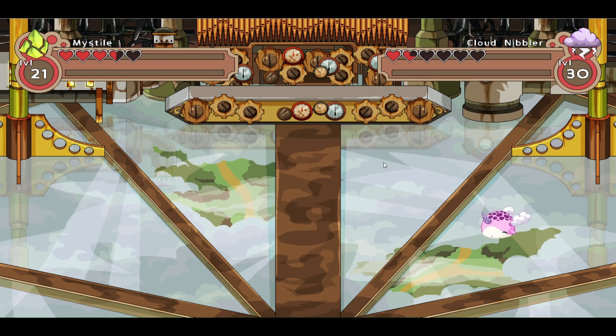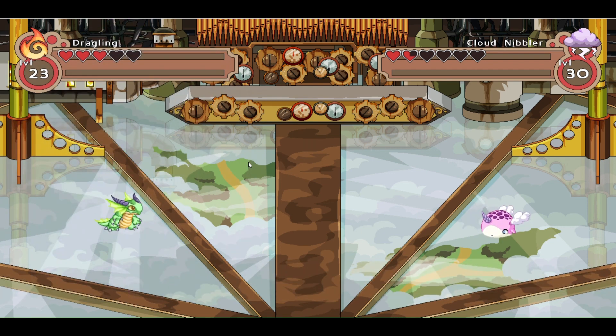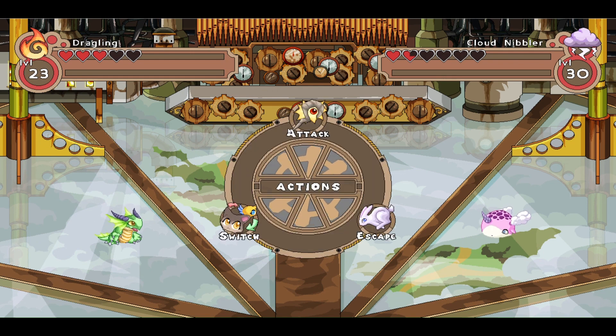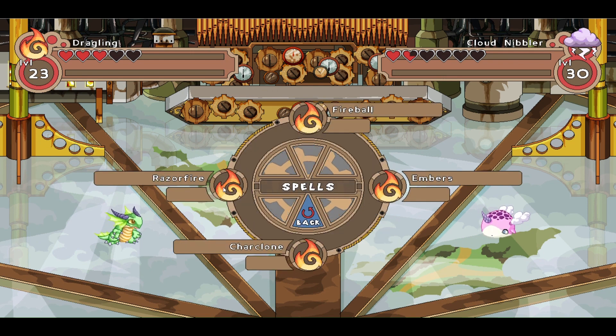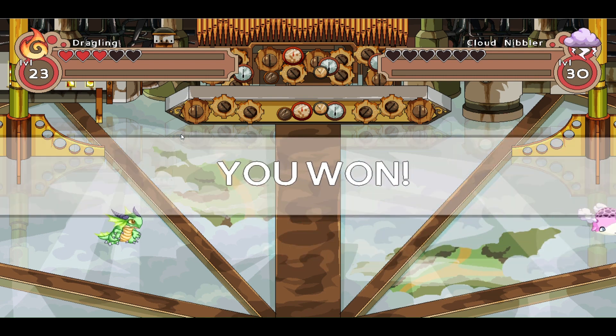Here comes Draggling, and I'll try to get him a little bit more experience with finishing up the attacks here. Two hearts off. Let's attack with Razor Fire — and goodbye, Cloud Nibbler! Woohoo, we won!